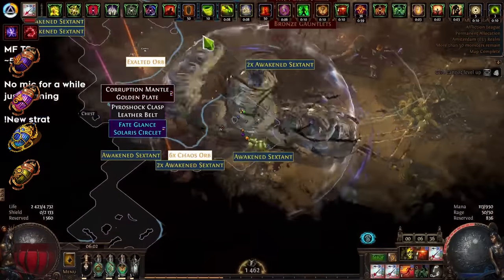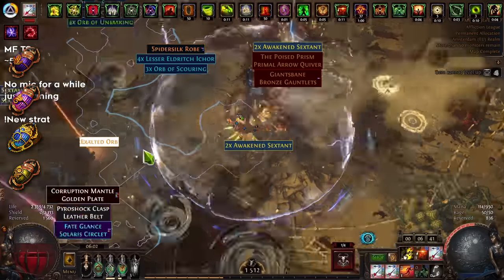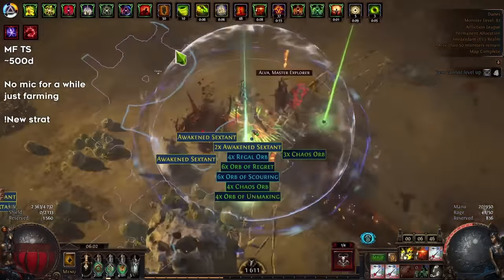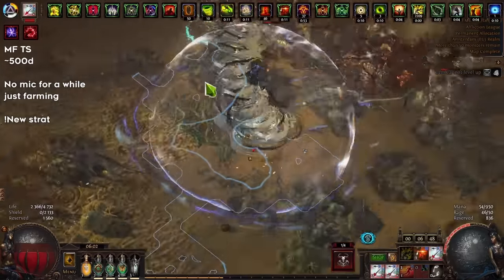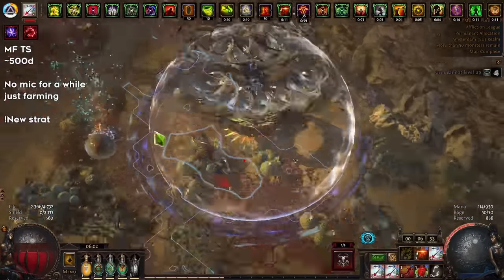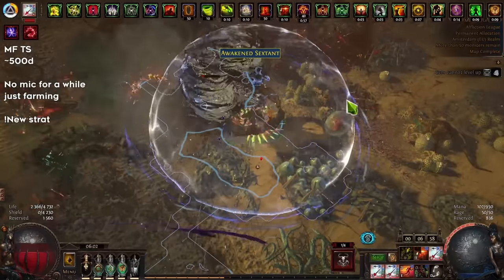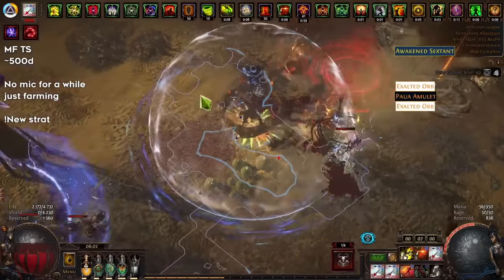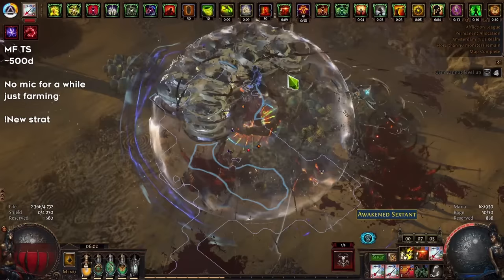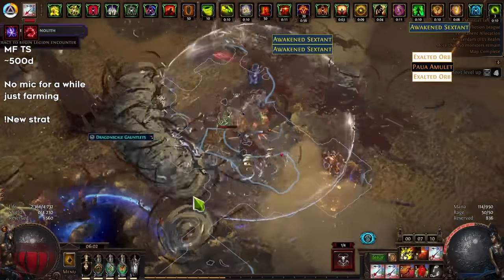This comes to about 50 chaos per map in total investment. We also add beyond from the map device. The difference between getting beyond from the map device versus the sextant is that the sextant gives you an extra 25 pack size for beyond monsters — but it ends up not being that big a difference because you're already scaling pack size, and that extra 25 isn't much when you're paying 300 chaos for the sextant versus just 5 chaos per map from the device.